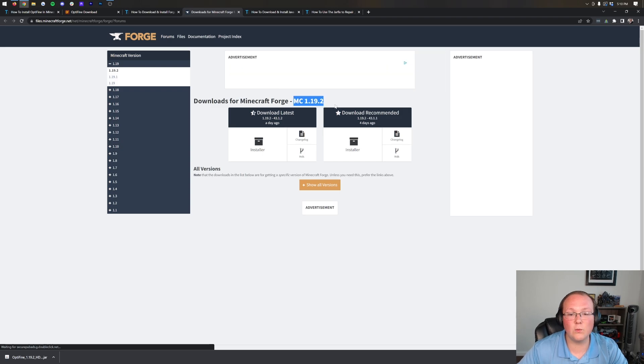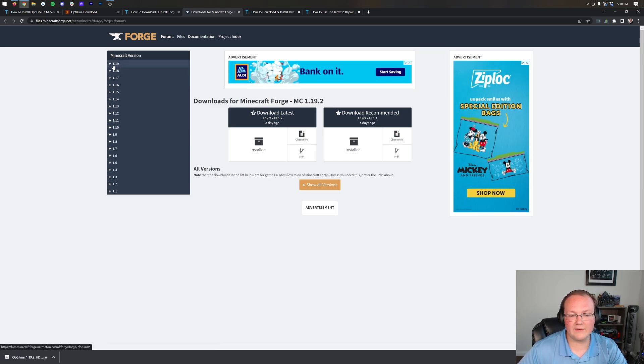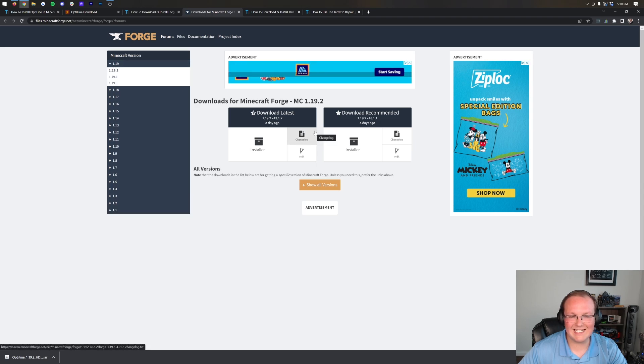Here, we want to make sure MC 1.19.2 is selected. As you can see, right there it is. If it's not selected for you, come to the left-hand side, click 1.19, then 1.19.2. Once you do see it, come under Download Recommended and click on the Installer button.